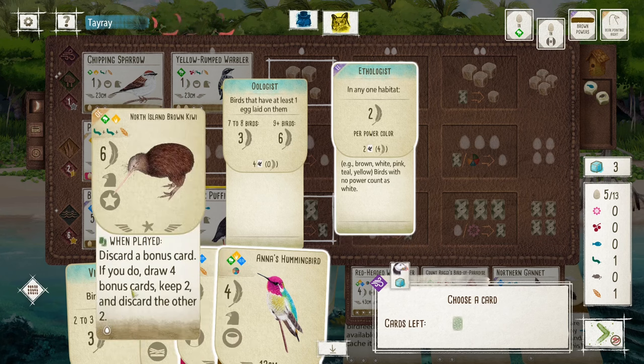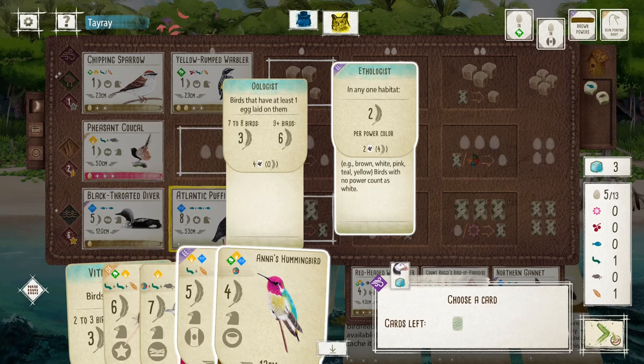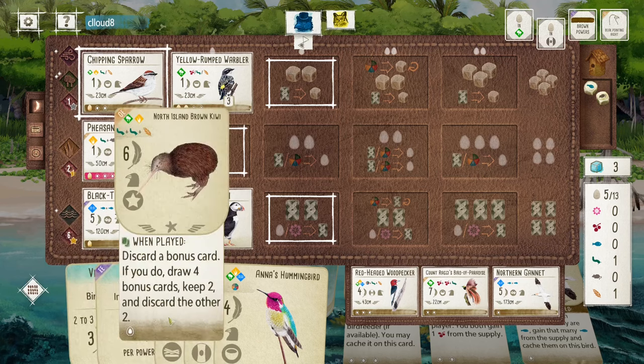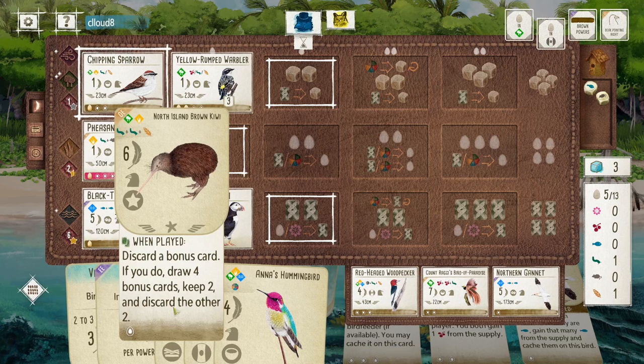Because in the grassland, I can play Kiwi and Roadrunner. Bit of a gamble here, but that's fine. I think I can still use Kiwi to get rid of Vidi and see if I can get a better bonus card.